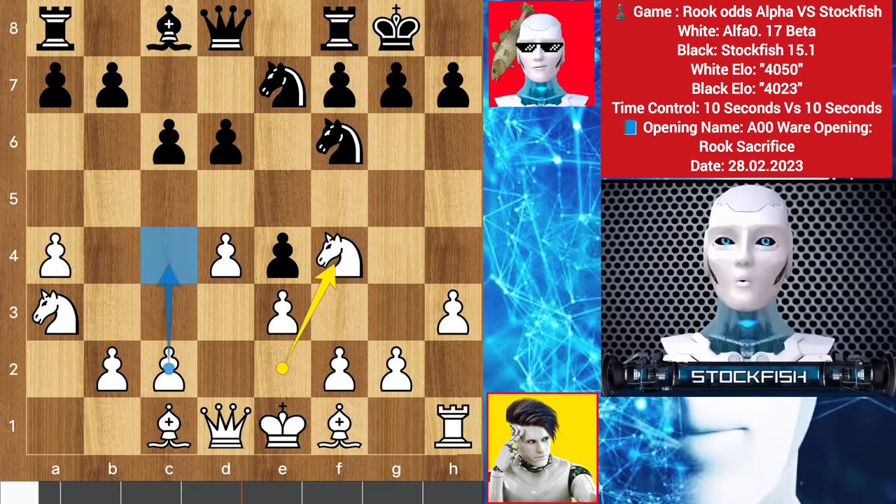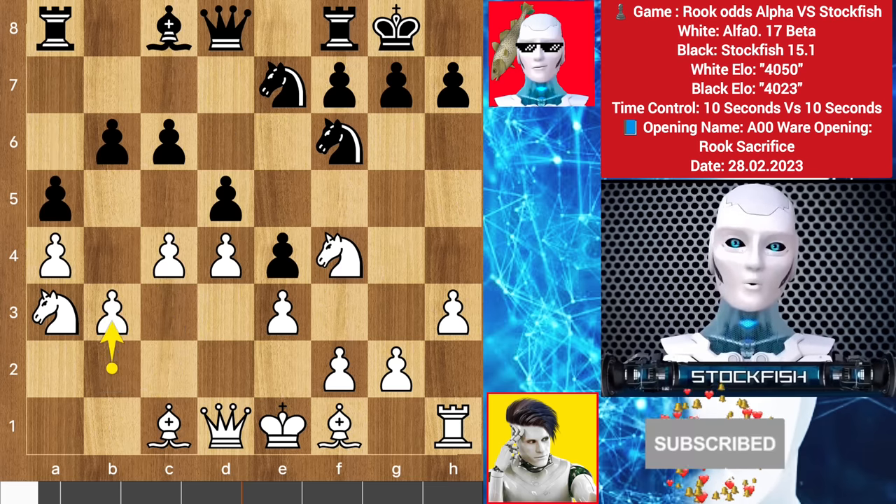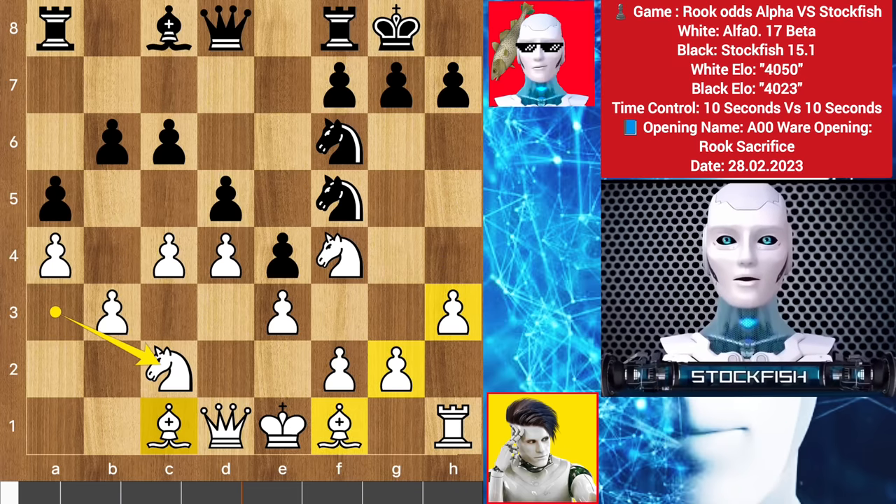He can play c4 and bishop here. So d5, c3, b6, c4, a5, pawn here, knight here, knight back to c2. Alpha needs some more developing moves to get active in the game.